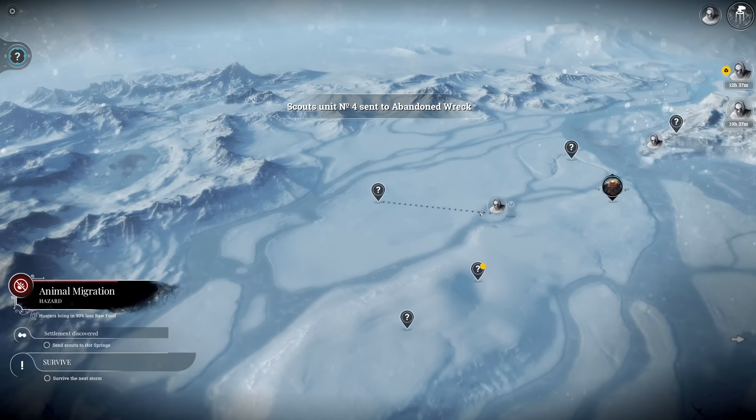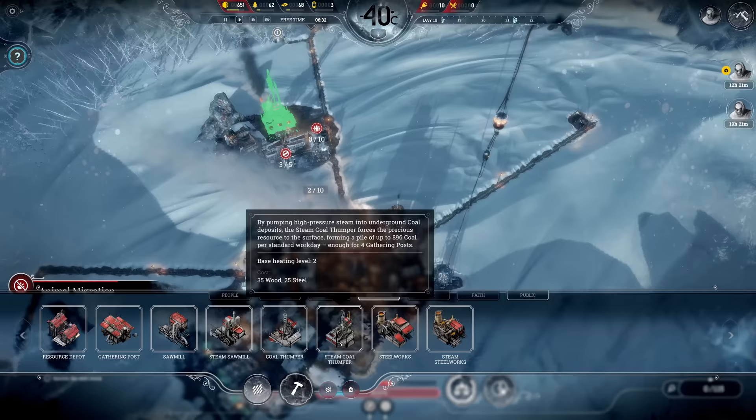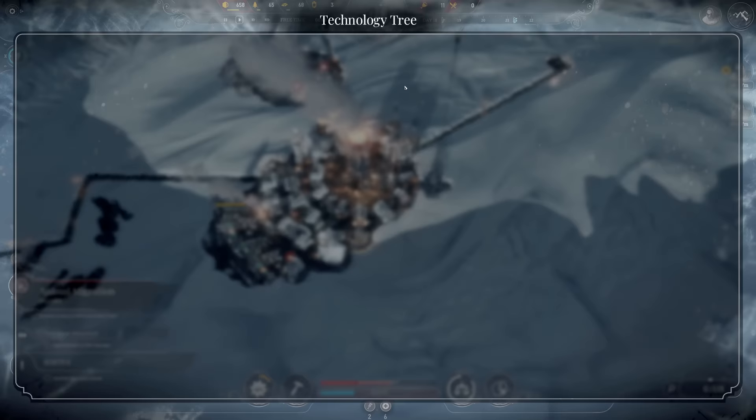The other scout has arrived at the frozen excavation - unfortunately nothing over there of interest. We unlock however the abandoned rack and the damaged snow cat, both of which sound promising. Let's go for the abandoned rack first since it's closer, then to the damaged snow cat afterwards. In the city itself we have just finished the steam coal thumper - that's another nice boost to coal.